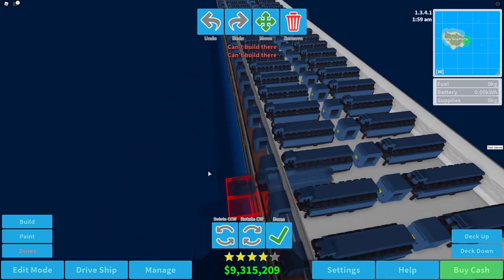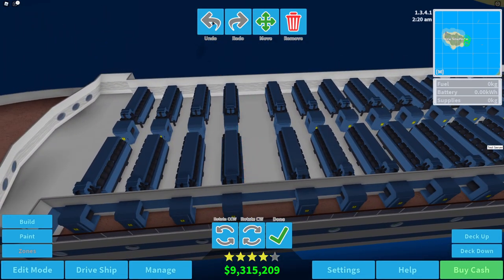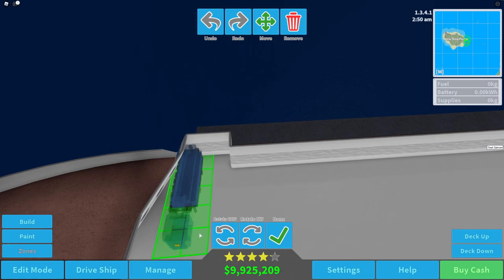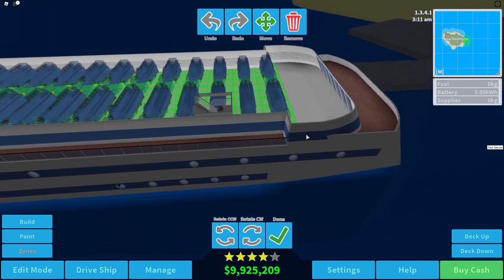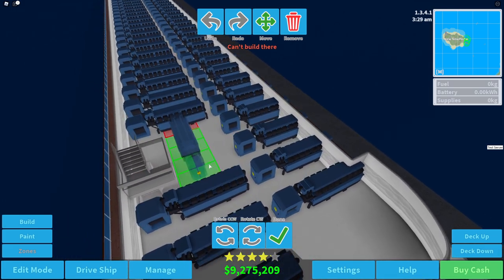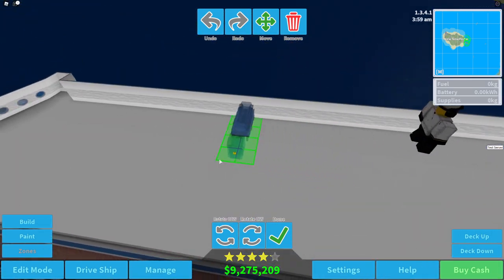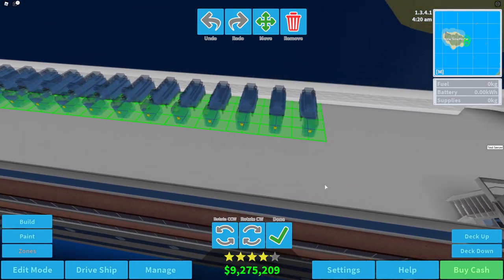We have all these engines - my goodness. Let's press undo really quick, we're going to try it a bit better. We're going to place this like so and then go like this, that way we can place as many as possible. In these gaps... those don't fit either. Let's go up a deck - we might have to get a bunch of fuel as well, at least some fuel storage because we're going to have so many engines.